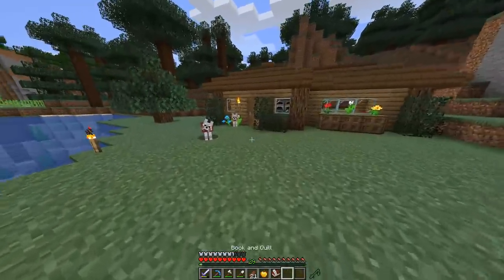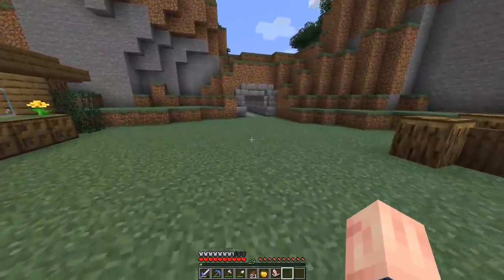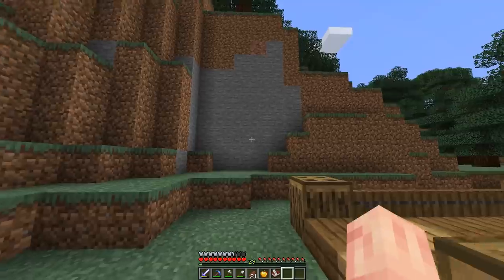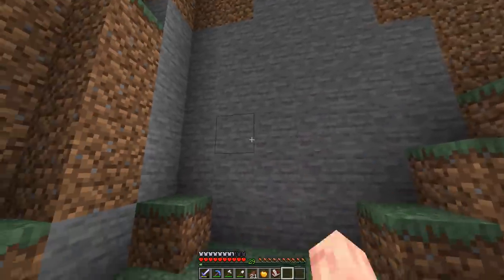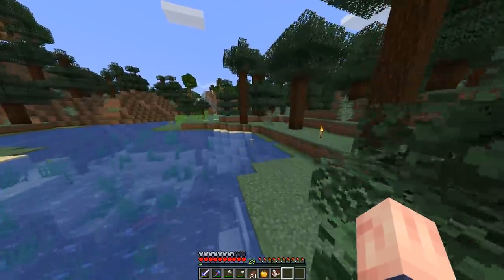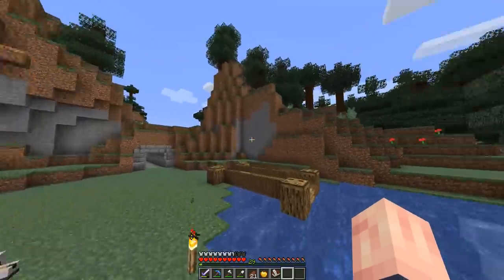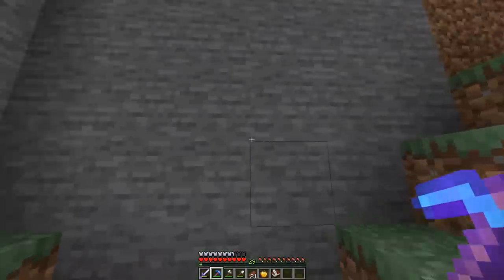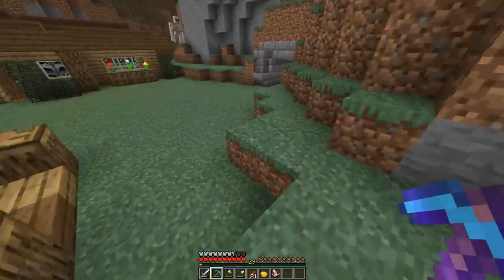I think I have an idea. I want to do more of a hidden storage room — not that it really matters to hide stuff in a survival world, but it's still fun. I'm going to try to create a secret entrance using redstone in this side of the hill. I might have to leave the secret entrance for another time since I'll need sticky pistons and I don't have slime balls. For now I'll just make a normal entrance and a little pathway that leads underground with a pretty big storage area.